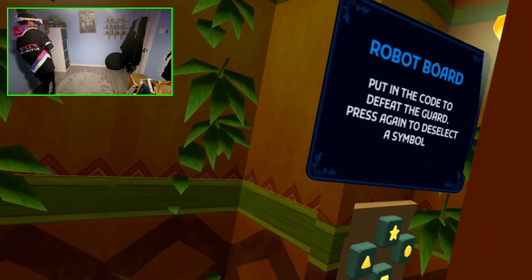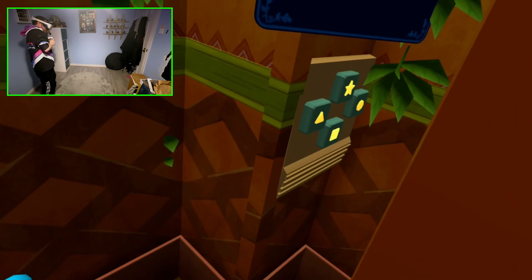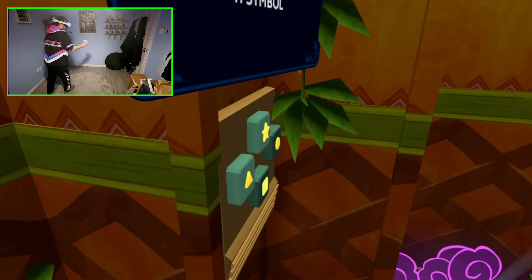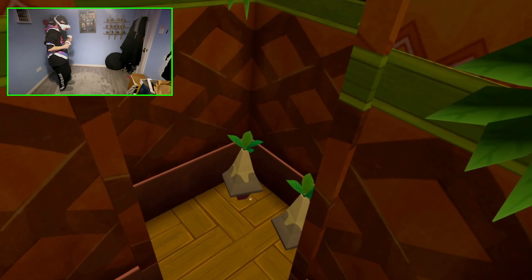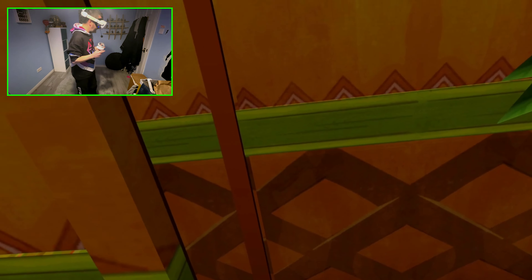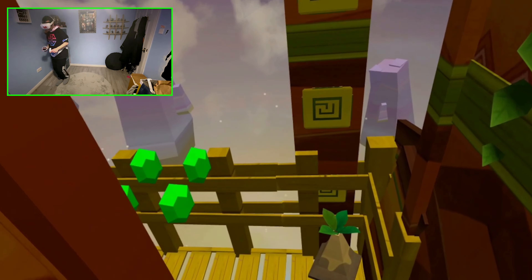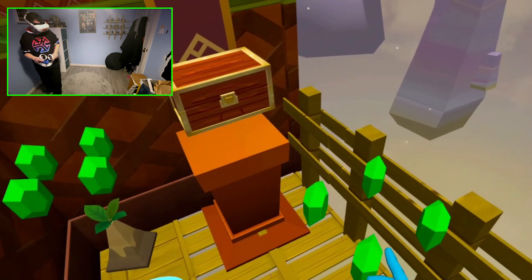That's quite clever — you've got to hit the shapes and get rid of the guard. Triangle star. I don't even know my shapes, I don't know what's going on. Is this another checkpoint? Yes! Another checkpoint.